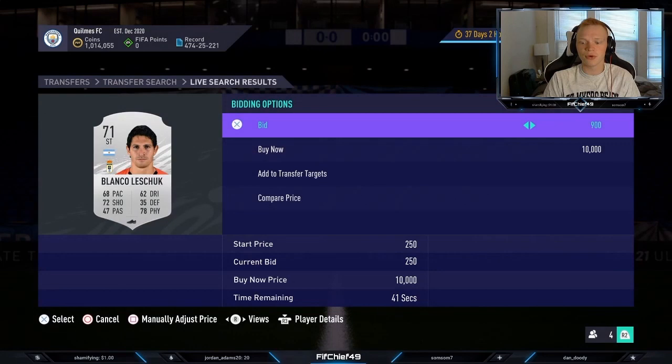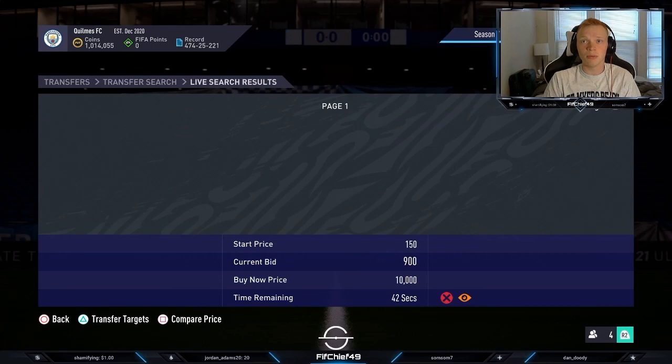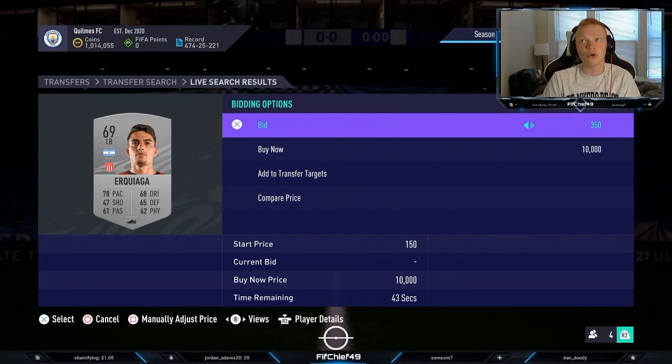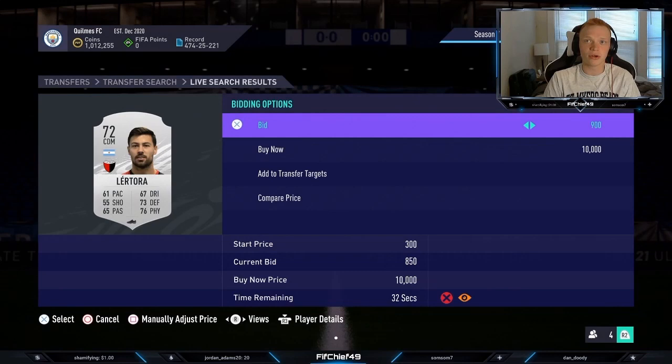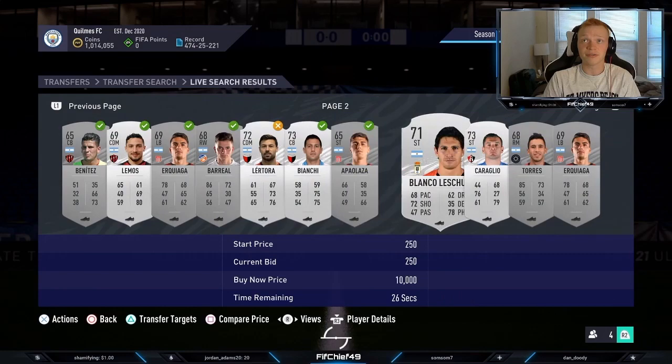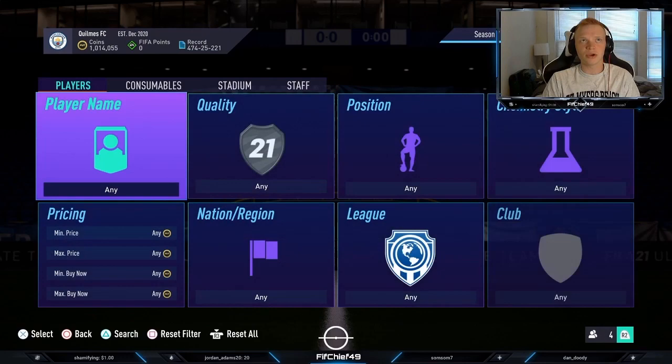This basically gets you a lot more cards. You might end up getting less profit per card, but you can end up winning so many more cards. It's actually wild because you're not sat there where you bid 450, the person bids 500, then you bid 550 and they bid 600 — you don't waste time doing that. You're just going to go through and bid at a price you're happy bidding at. We know all these cards go for minimum like 1,200 to 1,300, so I'm still making coins on all of these.